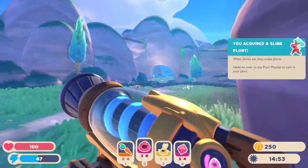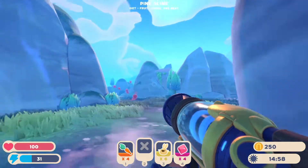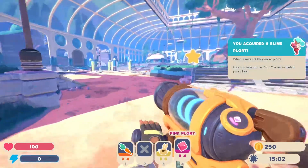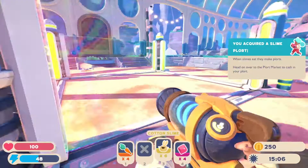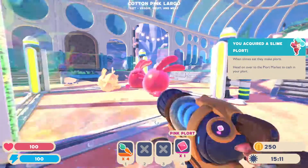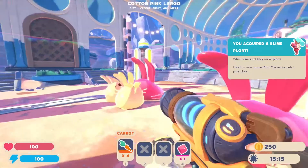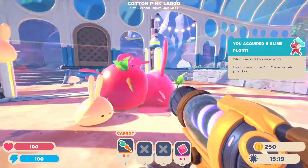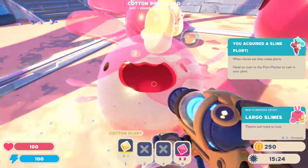I know some tricks, just because I played the old game. What I'm going to do is shove these boys right in here — bang bang bang! Ta-da! Now they're Largos. What's good about Largos is that if they are fed their favorite food, they produce four plorts instead of two — so really good for currency.